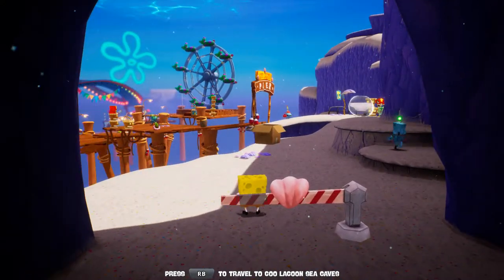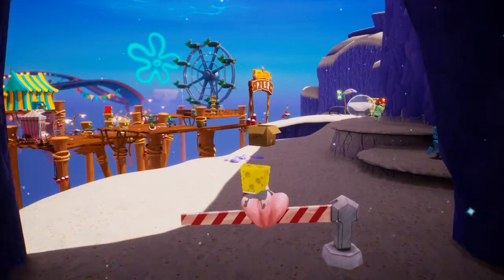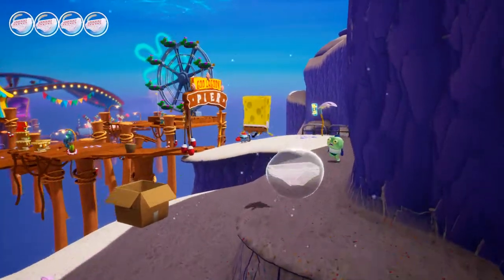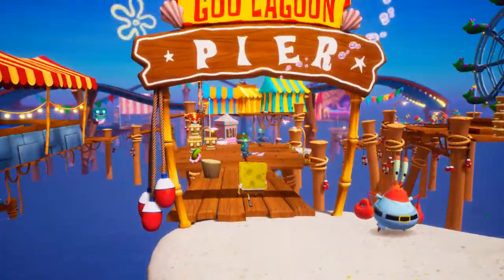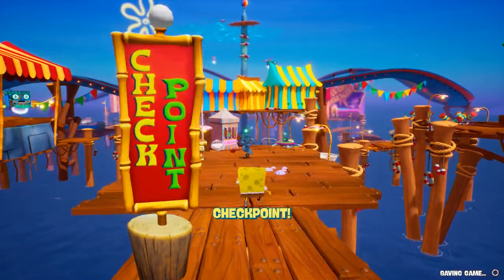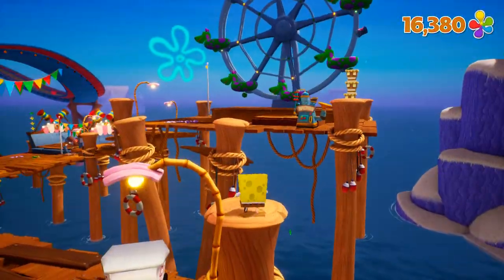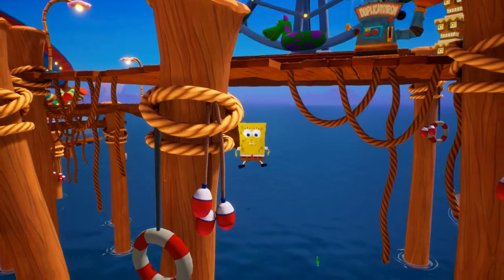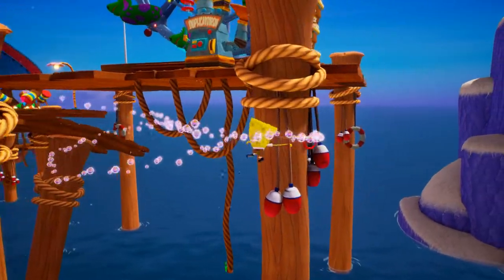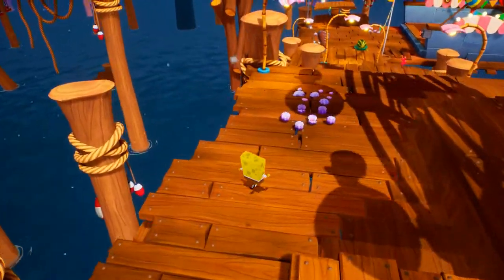Alright, here's an improved Sponge-only Goo Lagoon Pier route. We're assuming you're starting from Calyp's Caves here. Probably gonna make some simple mistakes, but that's okay. First thing here is something I'm calling Buoy Skip, where you jump across and get on the buoys, and you just skip having to activate that.